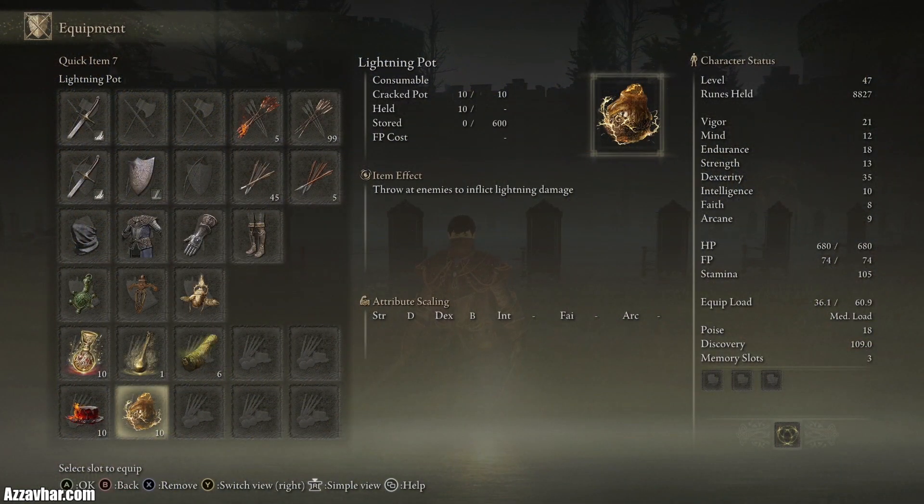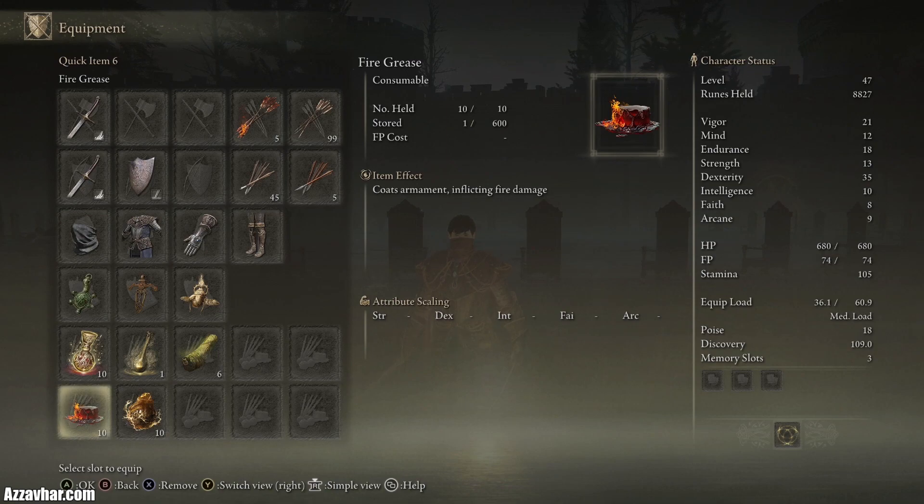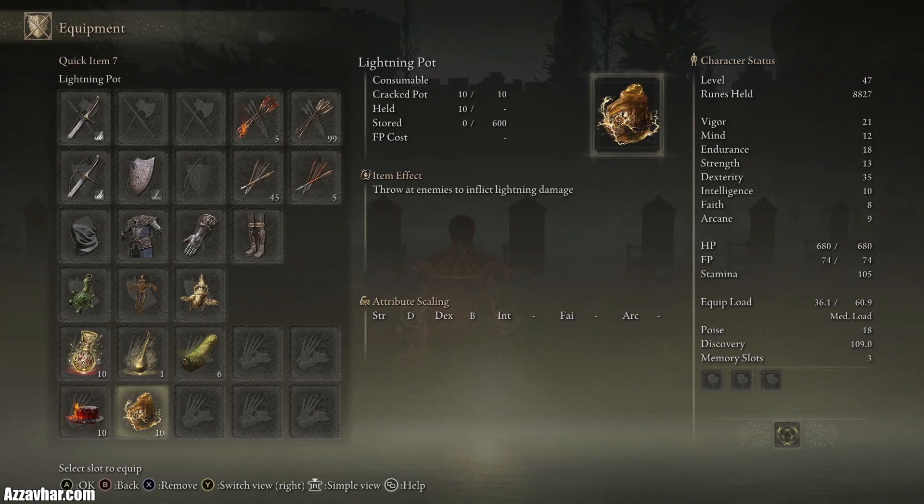This boss is quite weak to lightning, so if you have any lightning pots, lightning attacks, or lightning grease then definitely use that. We don't have any lightning grease so we're going to use fire grease instead — it will still give us an attack increase but not quite as much as the lightning grease would. And of course we'll be throwing these lightning pots at her as well.